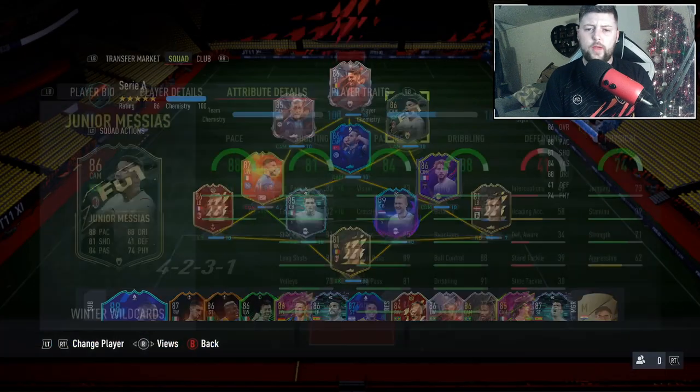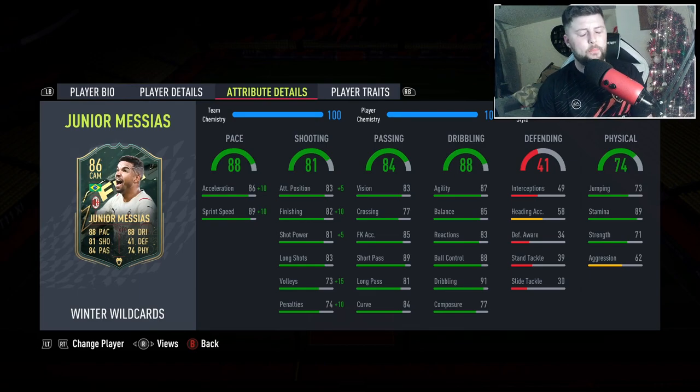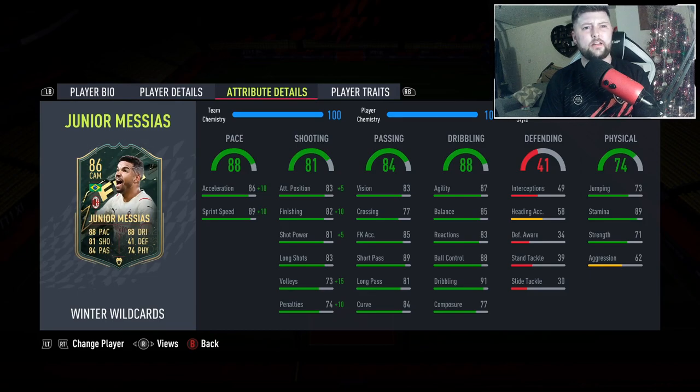We've put a Hunter on him, as you can see. You get the plus 10 on pace which gives him 98 pace - that's 96 acceleration and 99 sprint speed. We also get 88 shooting, which is a plus 7, taking his finishing up to 92, his positioning up to 88, and his shot power up to 86. We already mentioned the decent dribbling bar.